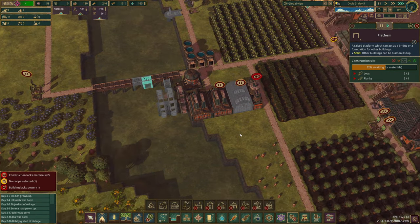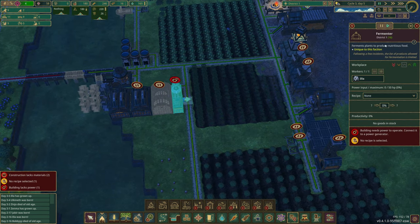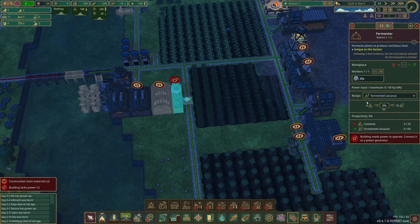These guys are just waiting on a couple of planks, which is awesome. Let me check in on this — we're going to pause. This is going to be recipe: fermented cassavas, and we don't have the power to work through on that yet. So we'll pause that one.